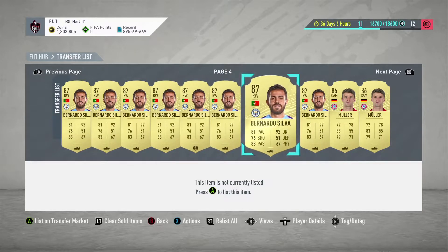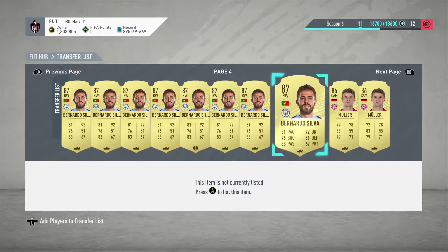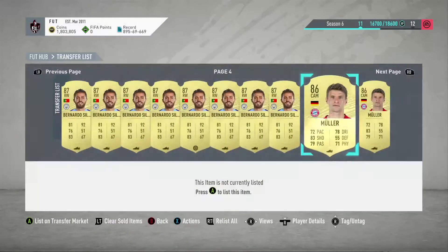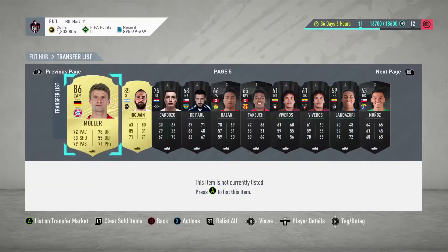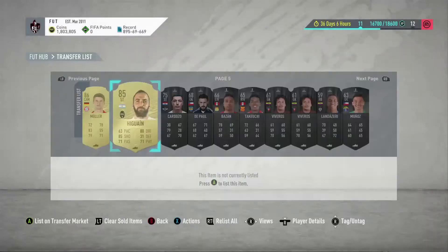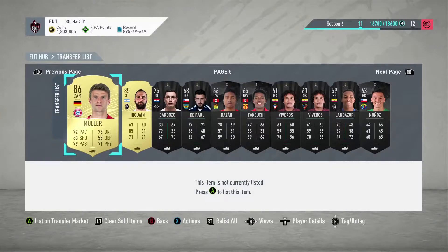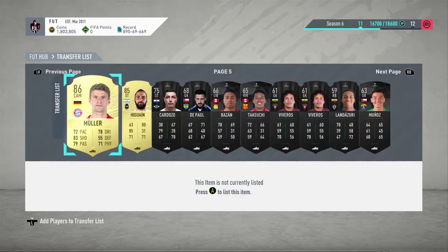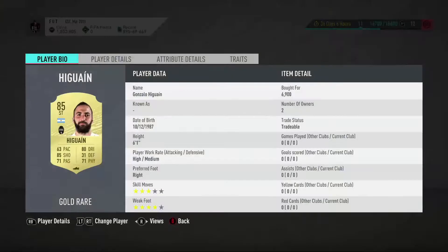We put up a Muller as well for 15,700-15,600 on a buy now, and then 16k again. Hopefully that card can rise up to about 18-19k. If it requires an 86-rated team that's going to bounce up. We've got Higuain in there as well for 69k which is quite a good pickup.